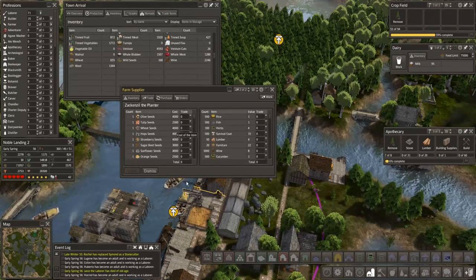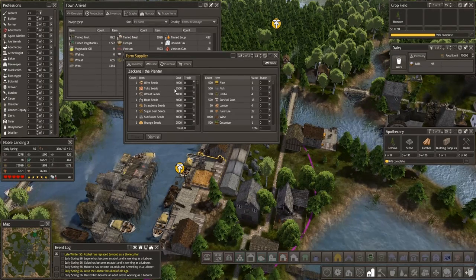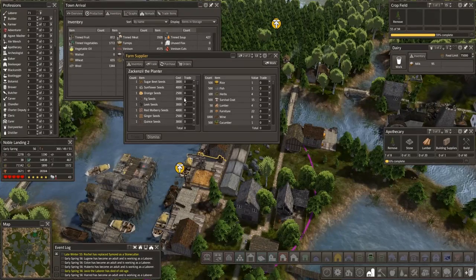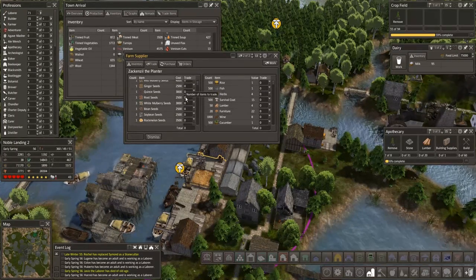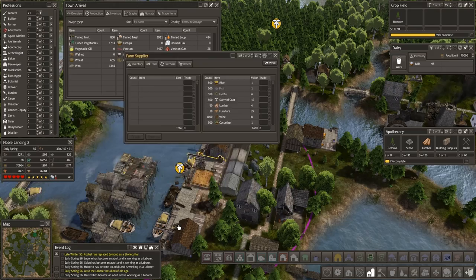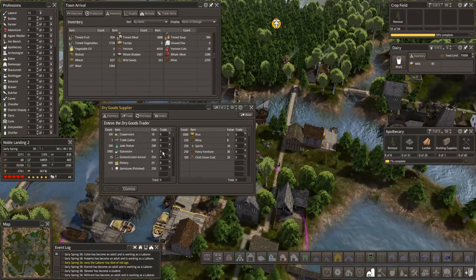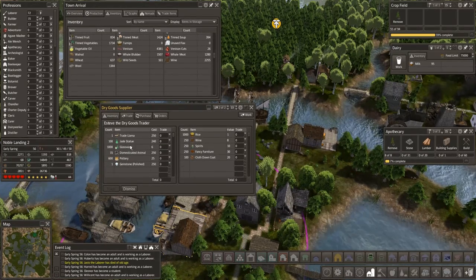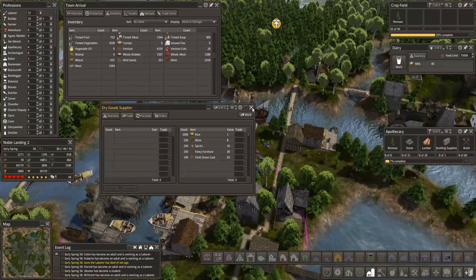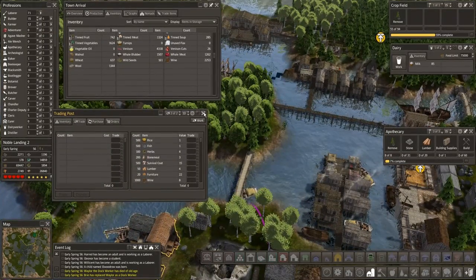You have got seeds. We got the barley seeds last time. Oats would be good as a backup for the stable. Otherwise I think we're probably fine. We'll pass on you. Not seeing anything — we're going to pass on all that too. Dismiss you. Over here — not. And over there — not. Okay, so trading is done for now.